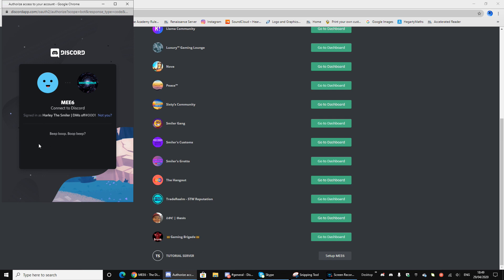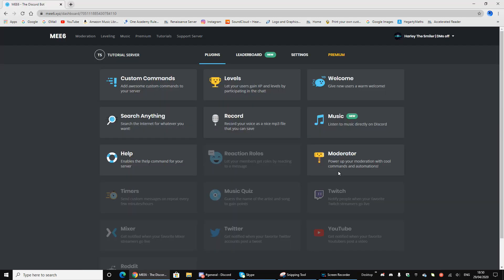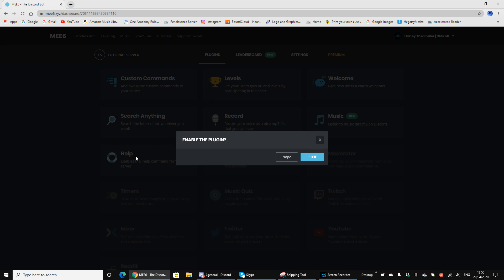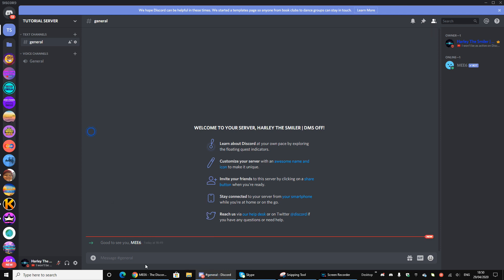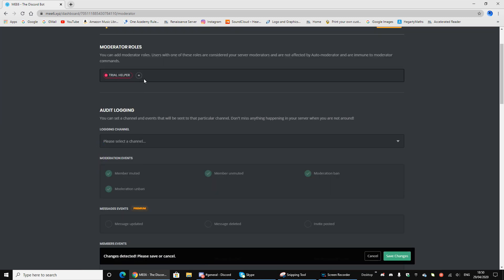It will take you to an authorization page where you have to confirm. It'll ask you for all of the permissions it needs — you should give MEE6 every permission. Just note: don't put the MEE6 bot role above Owner, because some people can glitch the bot and give themselves Owner, which is very bad. When you are on the dashboard, click Moderator and enable it. Under Moderator Roles, you want to put all your staff roles.